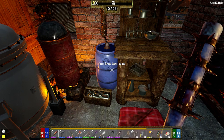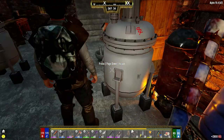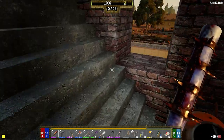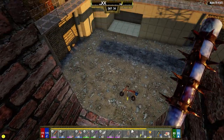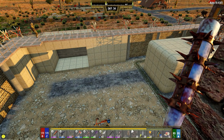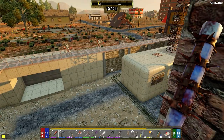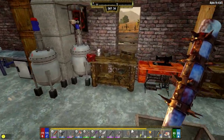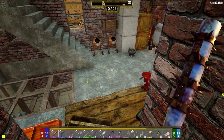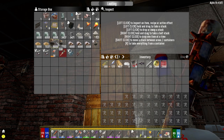Hey everybody, welcome back to the channel and day 34 of my Darkness Falls series. I went down to the mine last night, hit up a bunch of stuff, got about six thousand iron. I didn't want to get too much because I didn't want to call any screamers, which I didn't, which is nice. We got that door finished yesterday, which is awesome. I didn't expect to have that done that early, but I think we're pretty much ready for hording. We need to make some more dart ammo, which we're going to get on the craft right now. Let's get iron and clay.